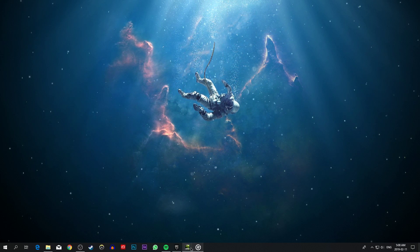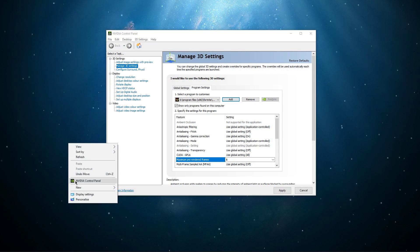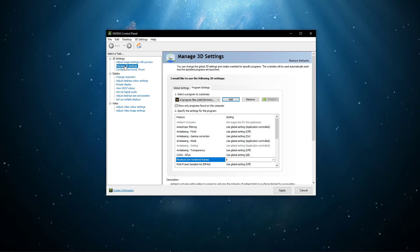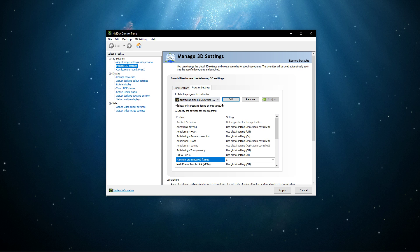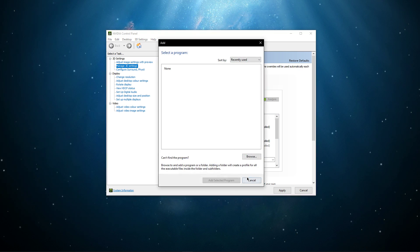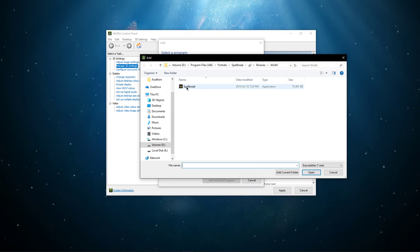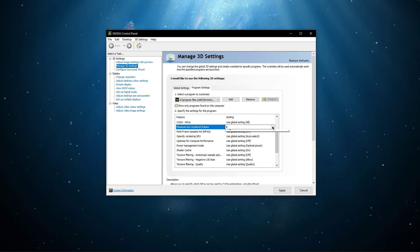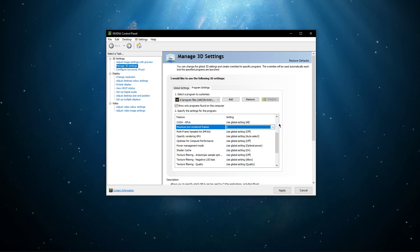Lastly, open up your NVIDIA control panel. You can also do the next tweak with the AMD driver suite. Go to Manage 3D Settings, Program Settings, and here select to add Spellbreak as your selected program. If it's not listed here, then simply browse for it in the File Explorer. After selecting it, scroll down and set the maximum pre-rendered frame setting to 1 and apply your changes.